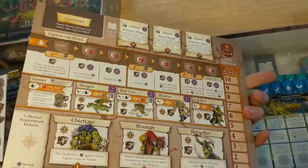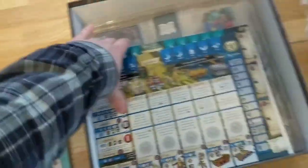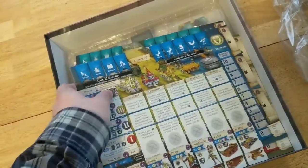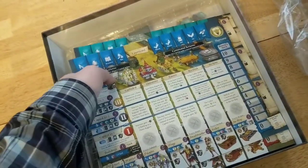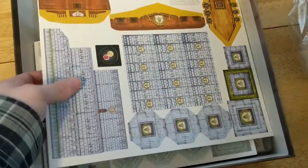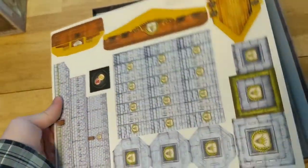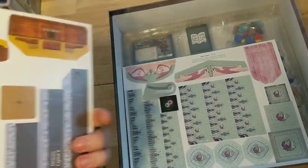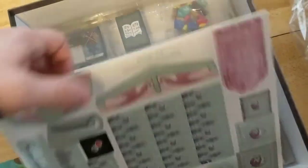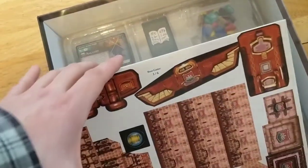And these are the player boards. We have the elves, the humans, the orcs, and the dwarves in this set. On the opposite side of the player boards, it's interesting — if you wanted to play this game one player, there is a way to do an automatic player system so they will respond back to you in designated actions. So you can play by yourself in this game.